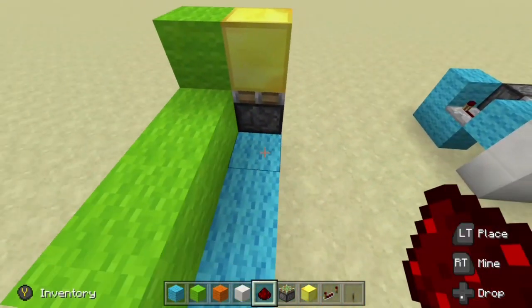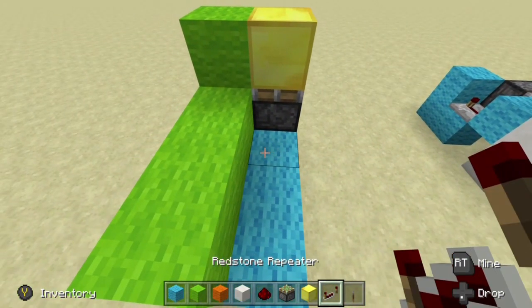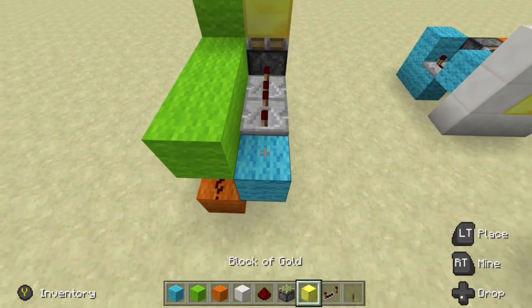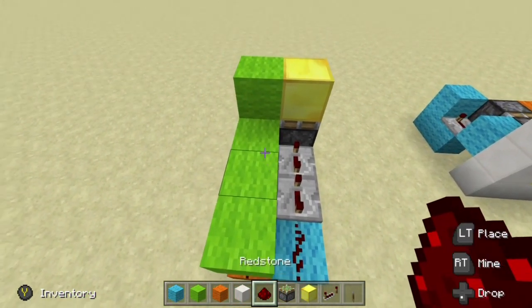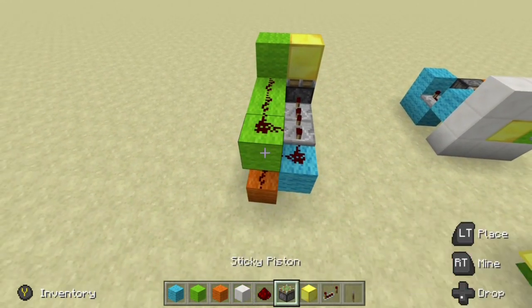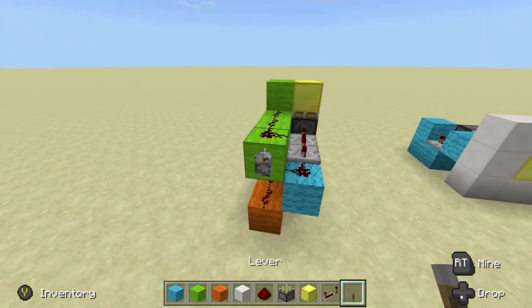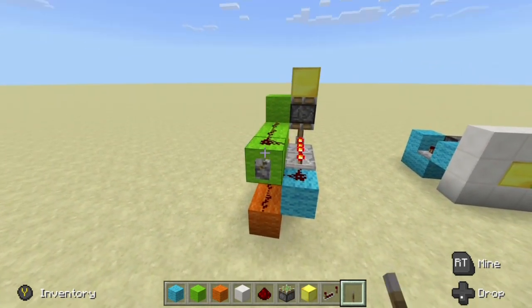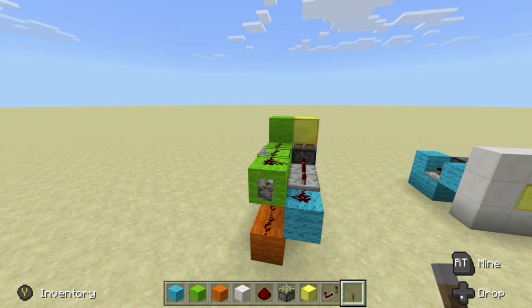For this one here, this is going to be our eight tick delay. So we do our two repeaters, both set to four ticks, put some redstone, and since this is zero we just go ahead and line up our redstone like that. Let's put a lever down and test it out — we get our extension, and then we get our retraction.